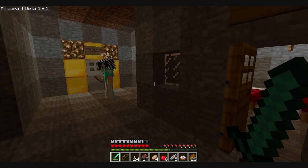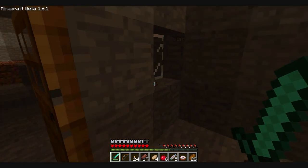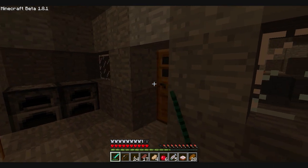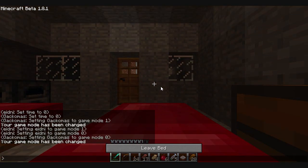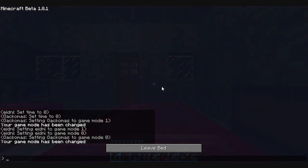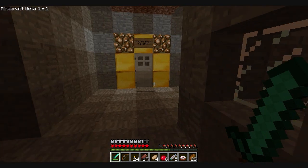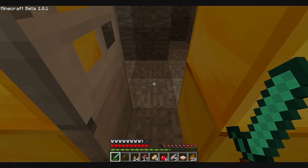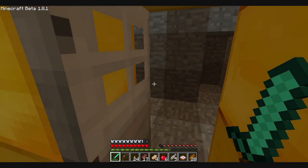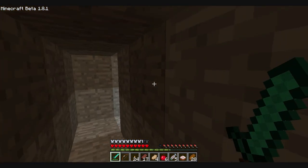Is it night time? Yeah. Yeah, let's sleep then. Sleepy, sleepy. I don't have to sleep with you now. Okay, so we've got a spawn point set. Cool. This is a one-way passage. Okay, let's go. Let's do this.